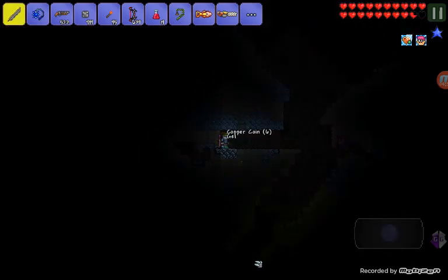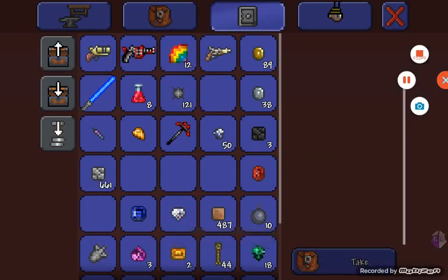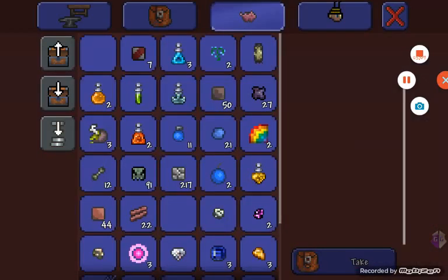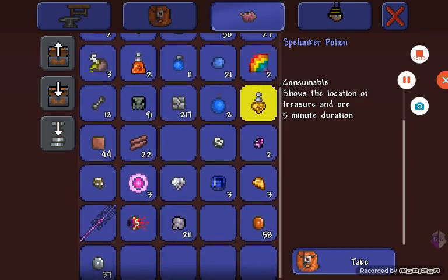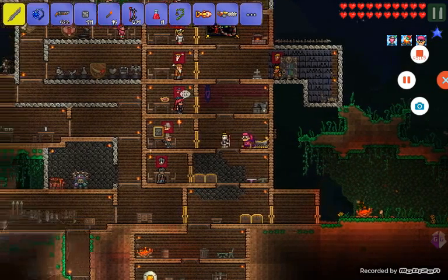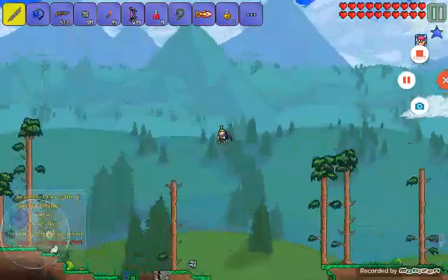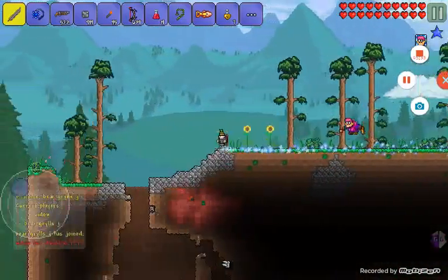Okay guys, I'll just go into my world and then I'll cut back. All right, so now on my world — let's see if I've got any spelunker potions. I normally keep my potions in my safe or my piggy bank. Spelunker potion, there we go — they're like an orange colour. I'm going to see if I can find any more, I've only got one. That's for five minutes, so I'll cut back again. Okay guys, welcome back — I got seven spelunker potions, you can see them in my hotbar.